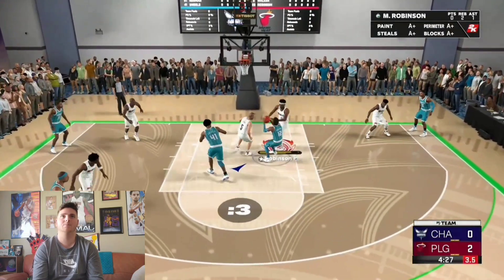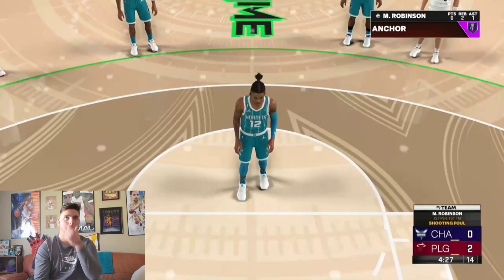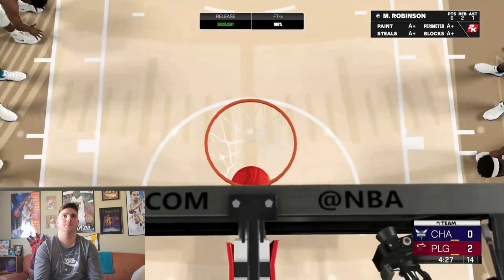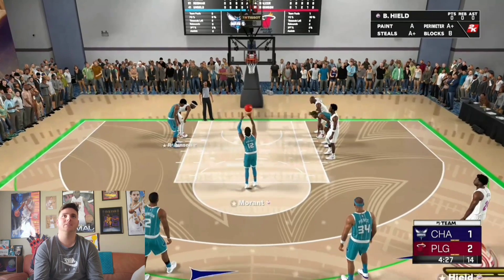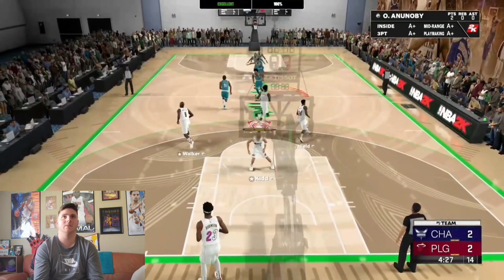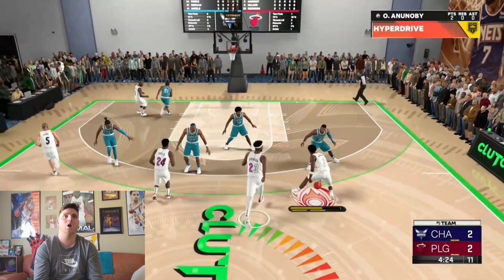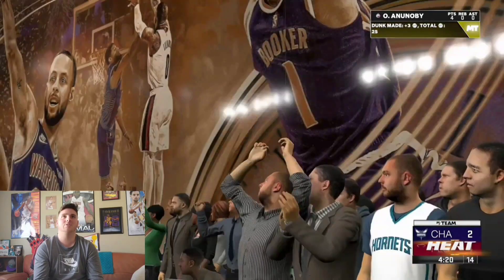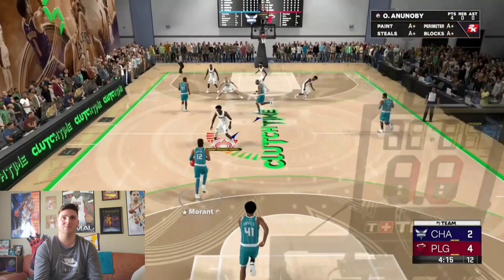Steal — should be my ball. Lock him up — and Ja Morant drove for the basket. Mitchell Robinson — OG Anunoby is that guy, he's the guy to get from these spotlights. He actually looks a lot taller in-game, he looks taller than Rodman. OG Anunoby gets the easy dunk — that's what he does. He has that quick burst after the crossover.